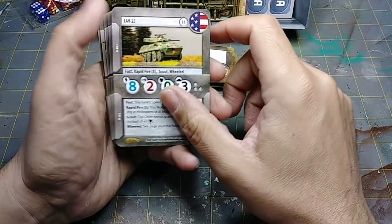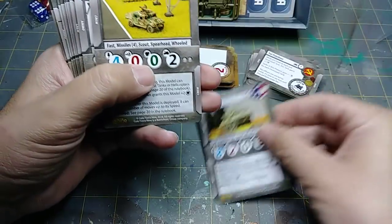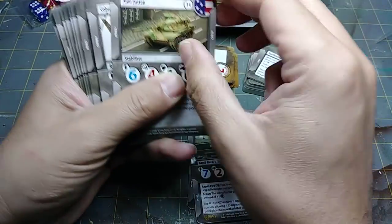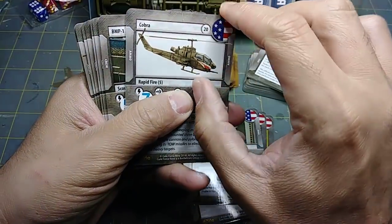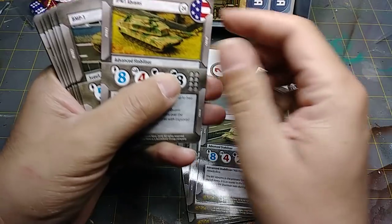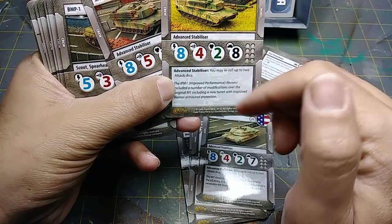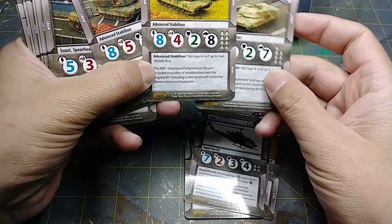All right, let's look at the unit cards — and remember, contents may vary. You've got one LAV-25, a Humvee with the TOW, LAV-AT, M163 VADS (American), M60 Patton (American), M901 ITV (American), the Cobra helicopter, the M1A1, and this just says M1 Abrams. And yes — there is an IPM1 Abrams with the larger gun. The main difference appears to be just the gun and one more point of armor on the IPM1.